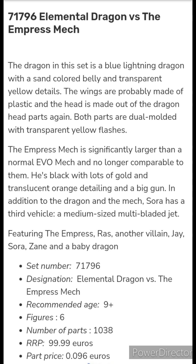Set 71796, Elemental Dragon vs. The Empress Mech: Recommended Age 9-plus, 6 figures, 1,038 parts, RRP 99.99 Euros, part price 0.096 Euros.